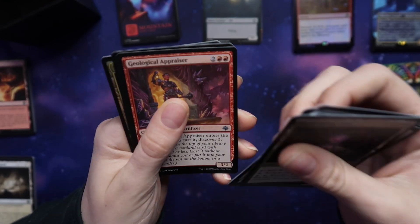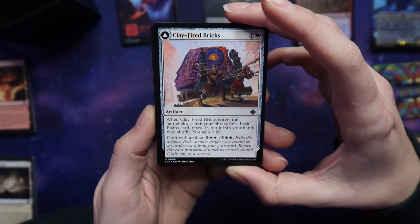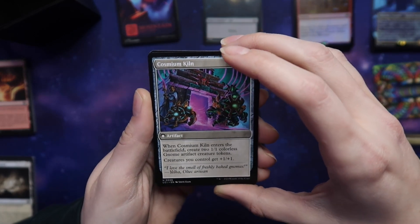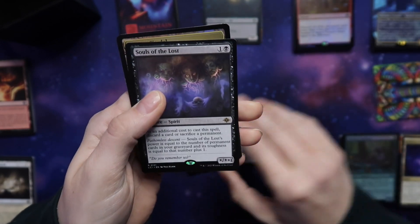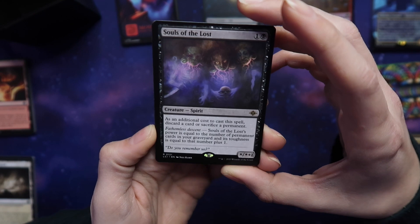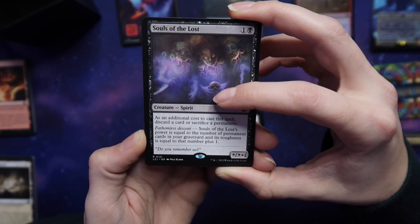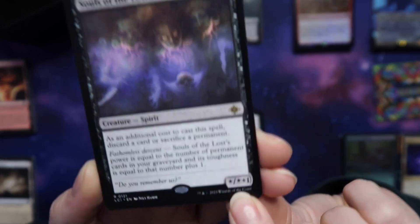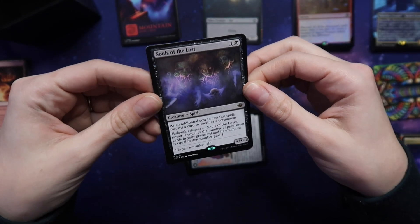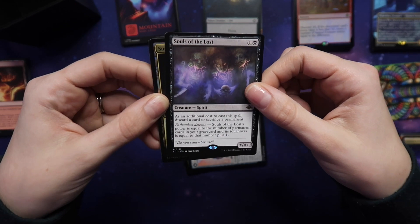Geological Appraiser — discover. Clay-Fired Bricks — when it enters the battlefield, search your library for a basic land card, reveal it, put it in your hand, then shuffle. Cosmium Kiln. Souls of the Lost — additional cost to cast: discard a card or sacrifice a permanent. Souls of the Lost's power equals the number of permanent cards in your graveyard, and its toughness is that number plus one. That seems pretty cool — if you're building up your graveyard, that's a pretty hefty creature.